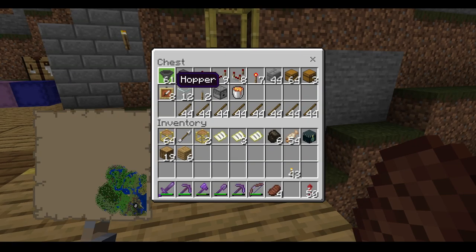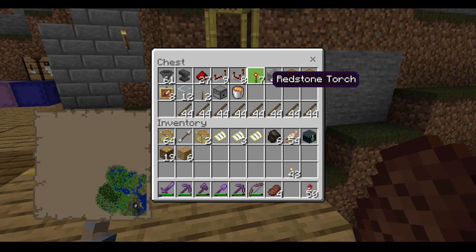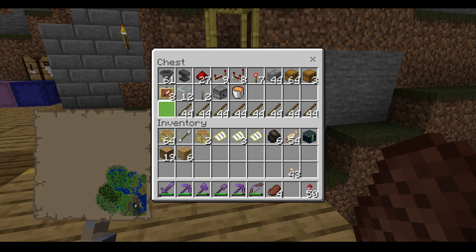You're going to need 61 hoppers, 1 anvil, 27 redstone dust, 9 redstone repeaters, 8 redstone comparators, 7 redstone torches, 44 building blocks, 67 chests, 8 item frames, 12 glass, 2 levers, 1 dispenser, 1 lava bucket, and 7 times 44 items of your choice.